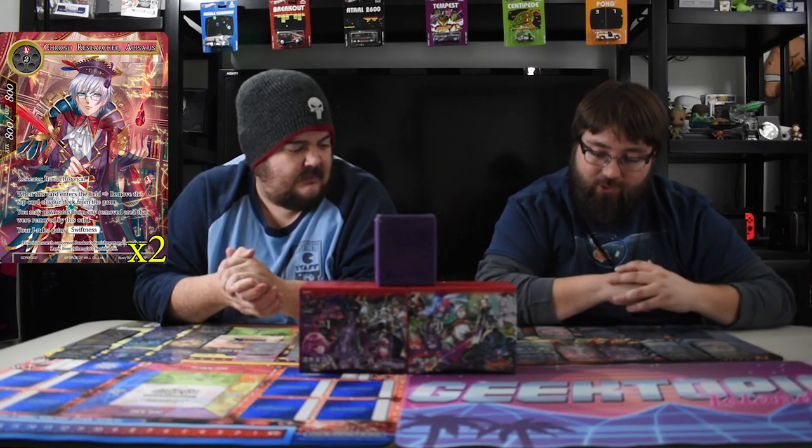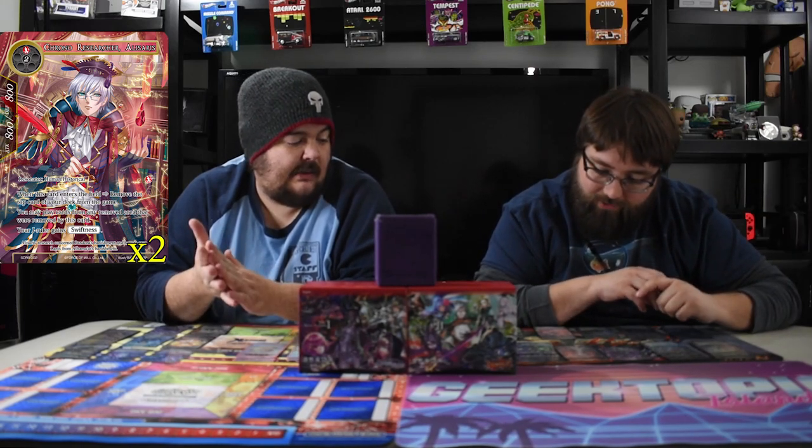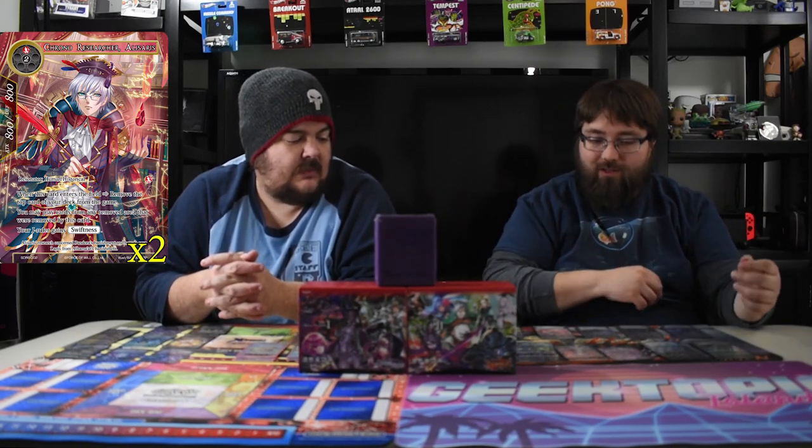Next up we got the Kronos Researcher Aliceros — cast three, eight-eight. When he comes in as a historic human, he removes the top card of your deck from the game and you can play it like an extra card in your hand. Your J-Ruler gains Swiftness. He's not amazing but I mostly needed him to draw an extra card — it gives you an extra card in hand in essence. Yes, they get knowledge of what it is, but if they don't kill it you essentially get a free card.